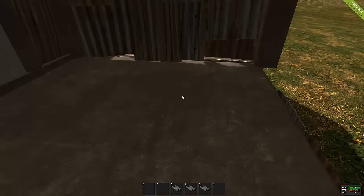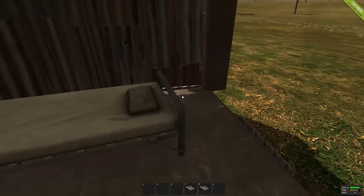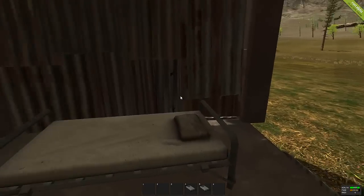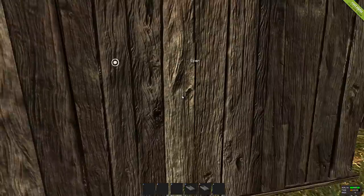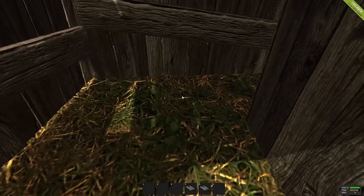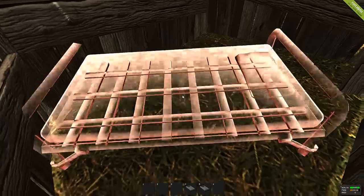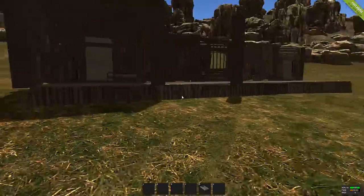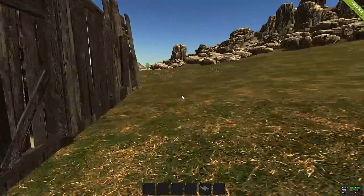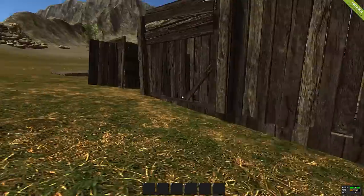They've added the option to craft a bed. You'll need 40 cloth and 100 metal fragments to make one. It can only be placed somewhere that supports a ceiling — you can't place it in a small shanty or basic wood hut. As you can see, I'm not able to place the bed in there. However, you can place it on an open foundation or a wooden foundation.